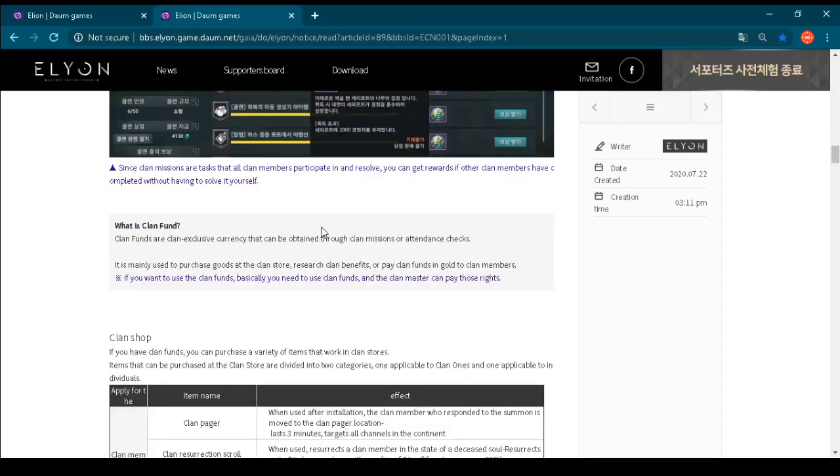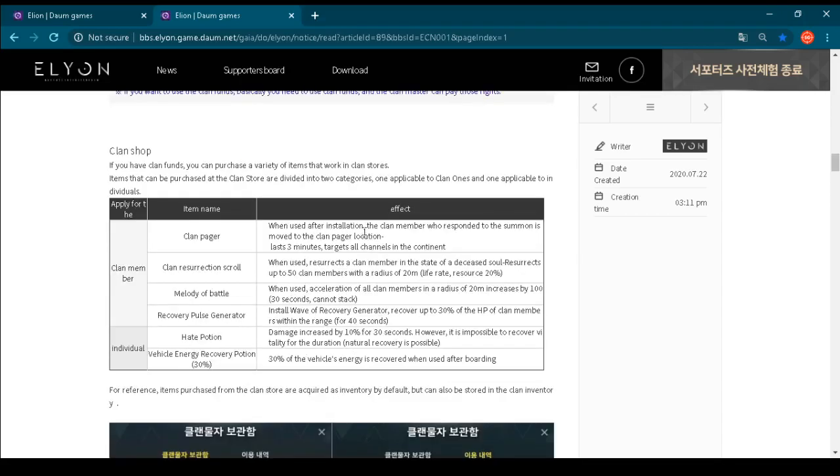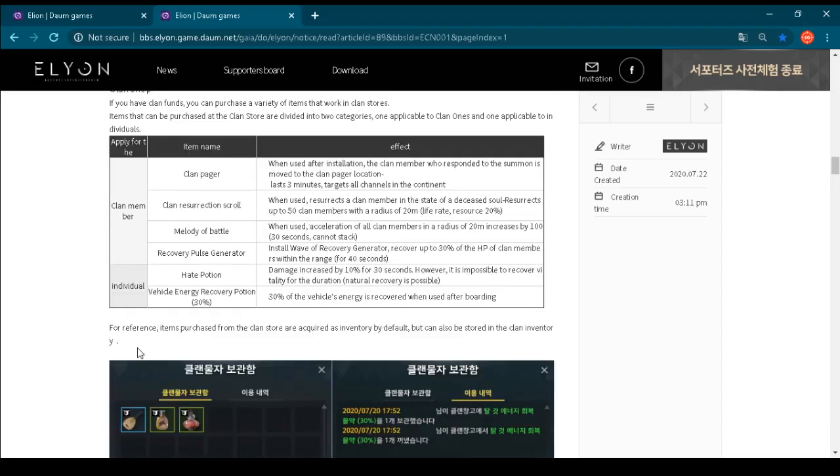Here we have a short explanation of clan funds — this is a rough translation from Korean, so these are guild coins, the in-game currency. Let's check what you can use guild coins for. We have a guild shop where you will be able to purchase different kinds of items for that in-game guild currency. There are two types of items you can buy. Some items you can apply on your clan members, and some items, as you can see in this table, are individual. Let's check first the guild member items which you will be able to buy and use on your guild members.